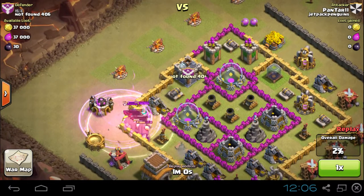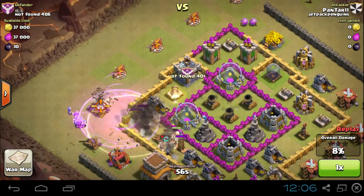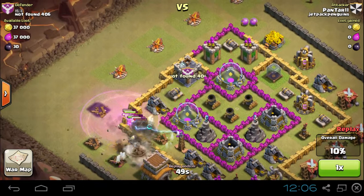Instead what happened is the wizards came out, he dropped all his giants, and the wizards doing their splash damage are going to kill all these giants — all of them. And those giants would have made a huge difference later on in this battle.